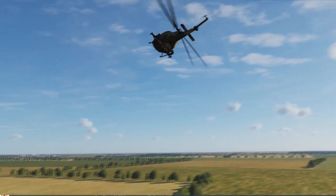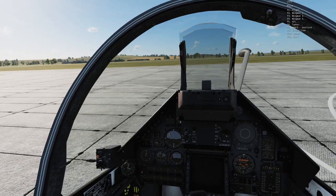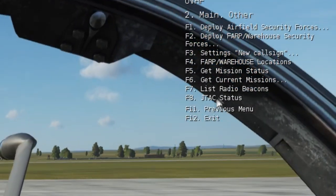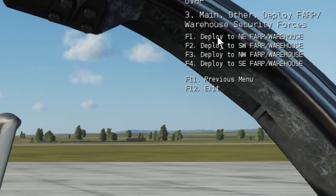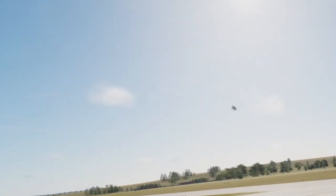All territory in Georgia at War is captured by one of two ways. Using the F-10 menu, players can send AI Blackhawks and C-130s to land at any given objective. If they arrive, they will deliver troops to capture and hold the territory. Make sure the AI unit arrives safely — if they're shot down, there's a large cooldown before you can send another.